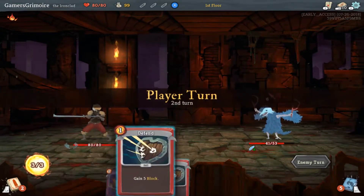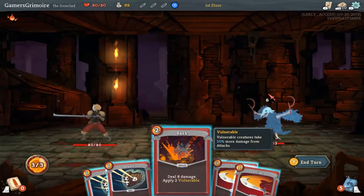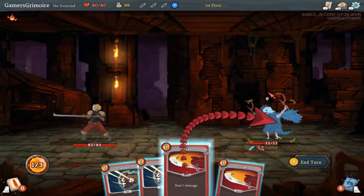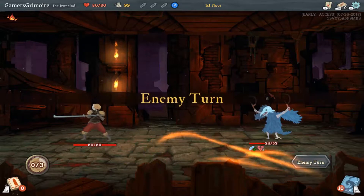My power is unmatched! Birdman. All right, so we have bash — apply vulnerable. So we're going to do that and then we're going to do strike. And then we'll end our turn.